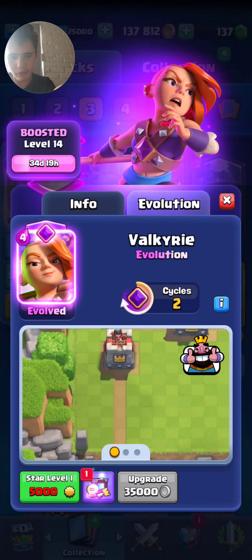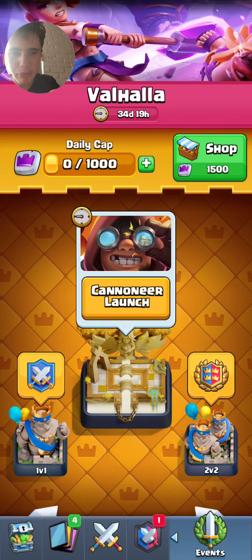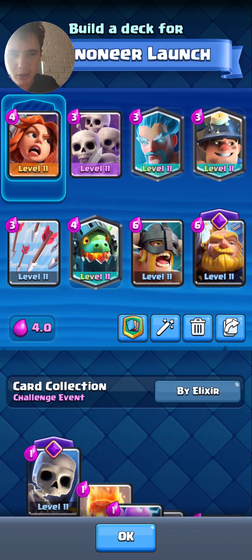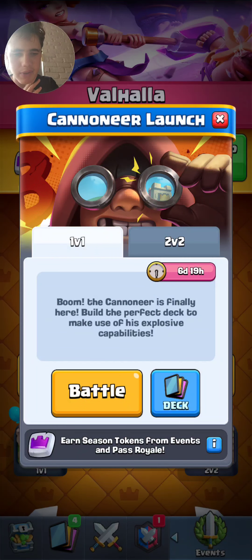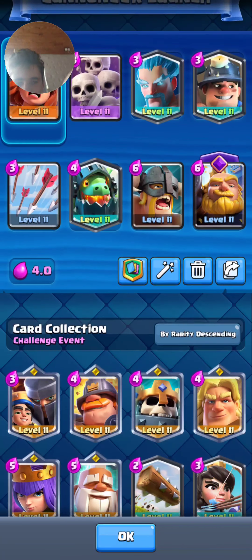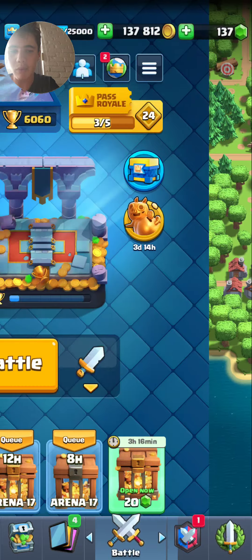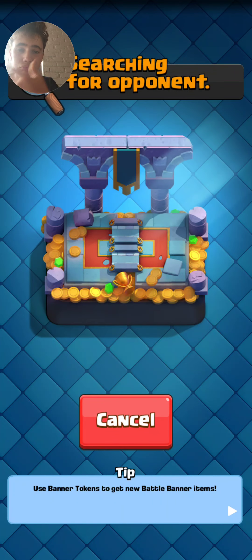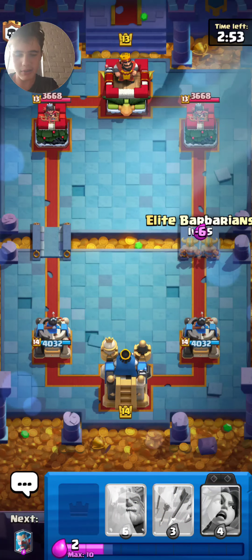Today I have this deck for the evolved Valkyrie. I don't think there's any way we can level her up yet. We don't have the cannon here yet so we're not going to be playing there. This is just your normal deck. I'm checking — do you get evolutions? It doesn't look like it, so we'll just play in the normal one and then play a few cannoneer ones.